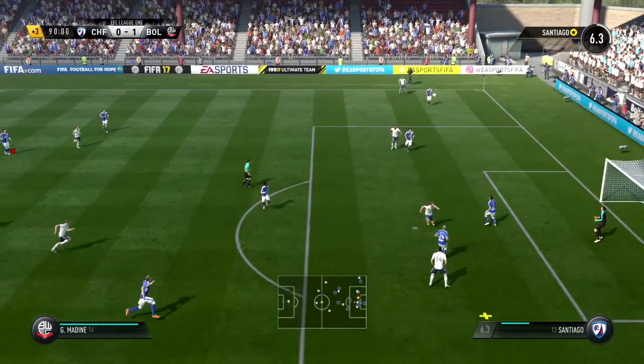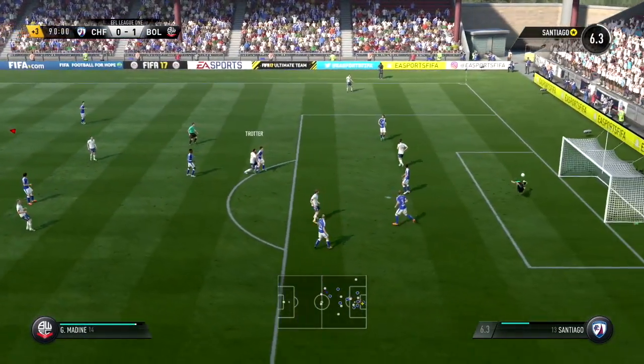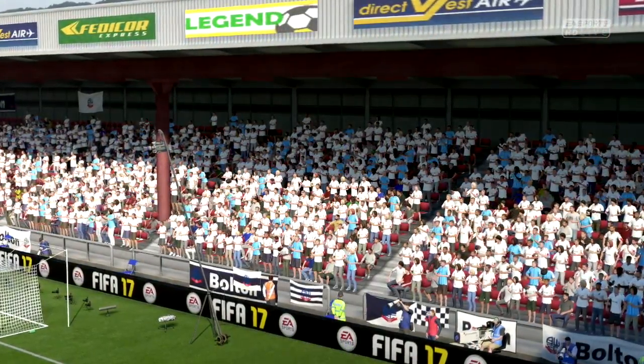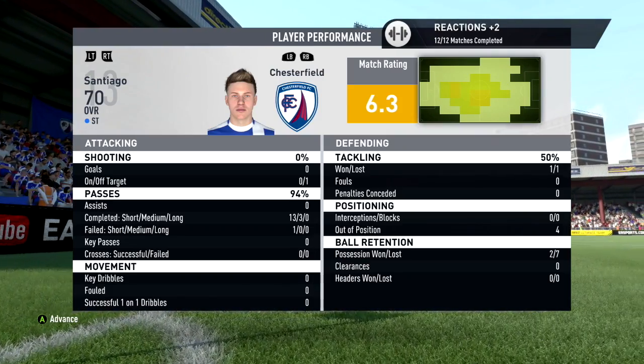They had a free kick to make it two goals to nil - just missed. But we were having zero impact on this game. A 6.4 match rating is just abysmal. Later on they had a chance to make it two-nil but the corner was defended well and the shot went wide. Very disappointing indeed. I've decided for the next game I will be putting the difficulty down to professional. We'll see what happens.